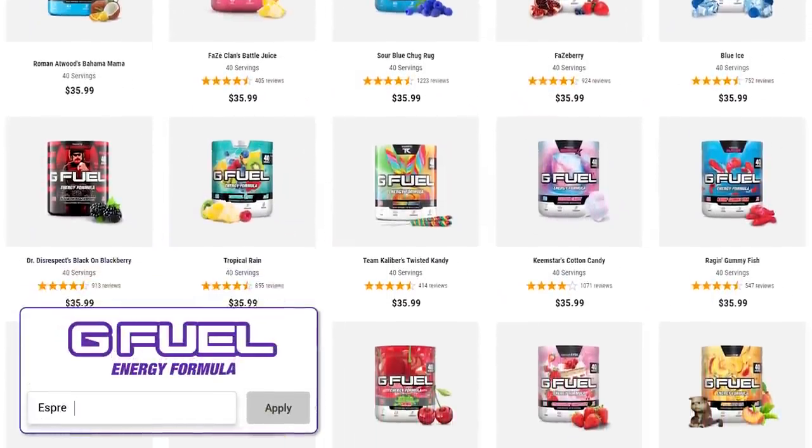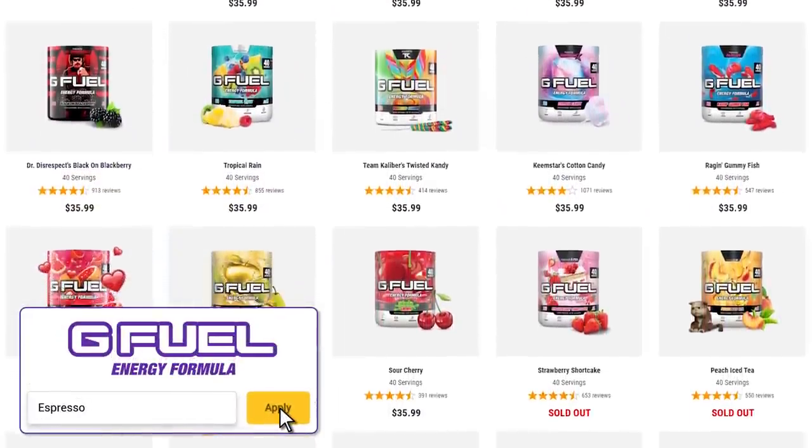Launch weekend special: code 'espresso' gets you 30% off your entire order at gfuel.com. If you're interested, check it out.